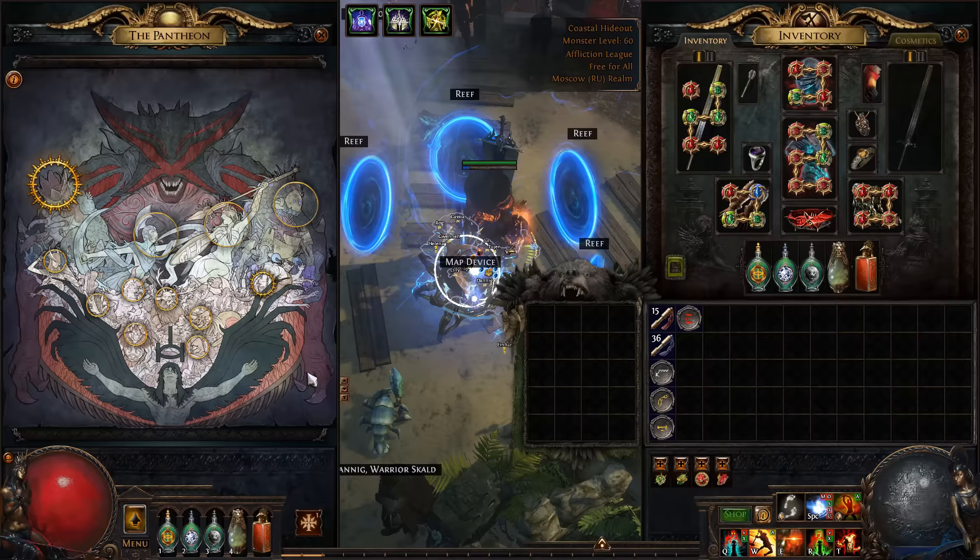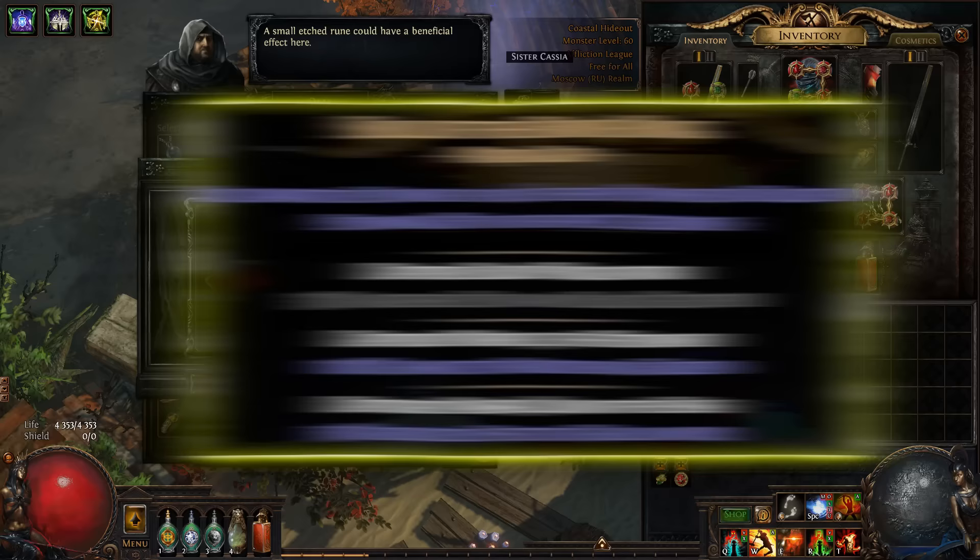Here's my Pantheon — we don't have any source of elemental ailment dodge yet, that's why we need anti-freeze.